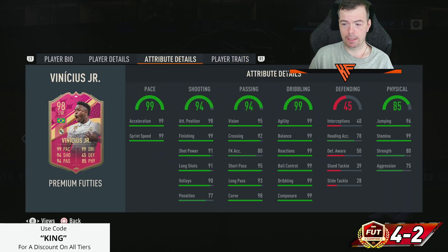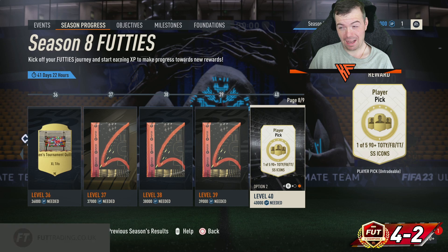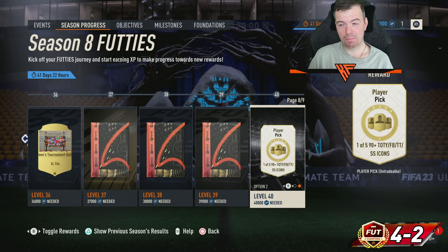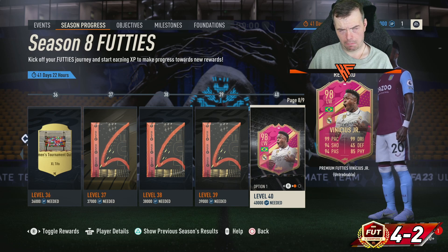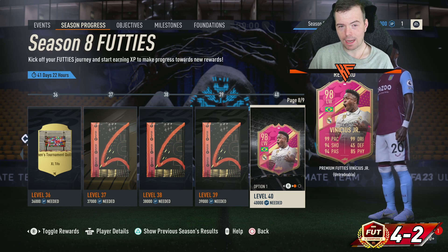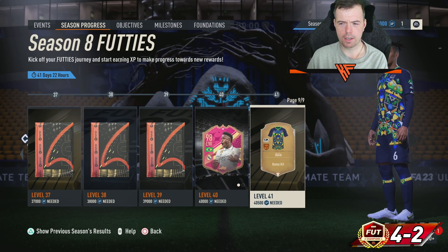The Vinicius card has the flare and outside foot shot traits. Or you can take a one-of-five Timed Finishing, Birthday, Trophy Titan, Shapeshifter, or Icon pick. But taking a 90-plus player pick when you can get 98 Vinicius Jr is just daft — I don't know what EA were thinking. That is a complete no-brainer to take Vinicius. It requires 40,000 XP by the way.